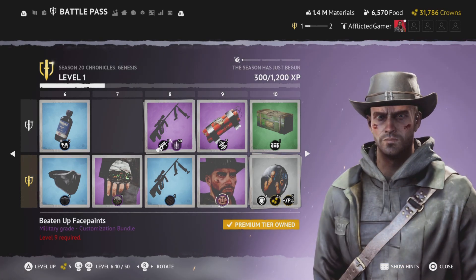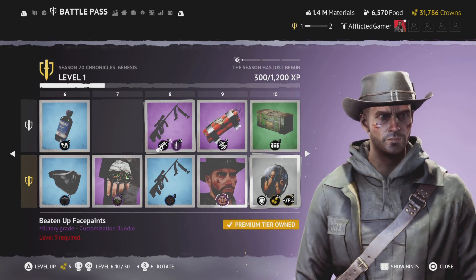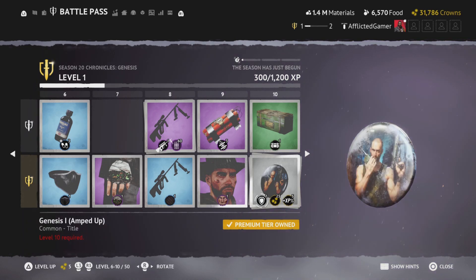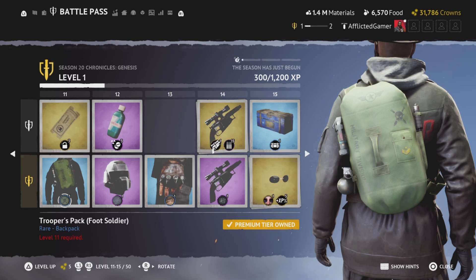Next up, beat them up face paint — I actually really like that. Simple, but it looks like you got into a brawl and it looks like you won. Our first badge: amped up. My guy's looking jacked — looks like he's got an explosive device and a walkie-talkie.